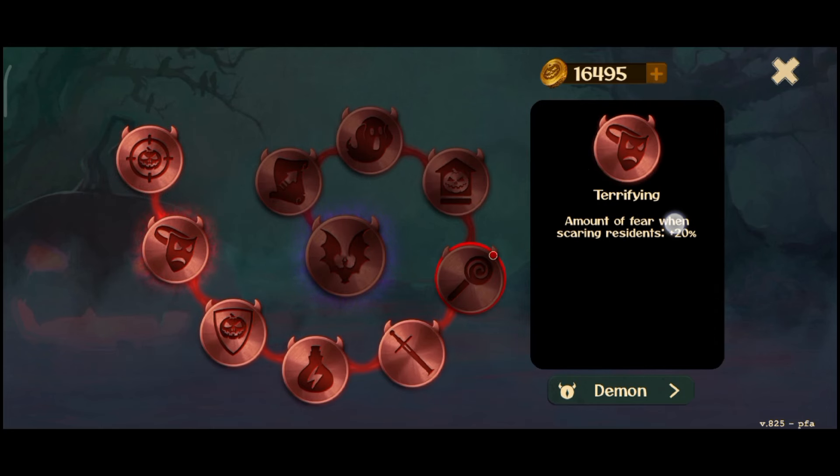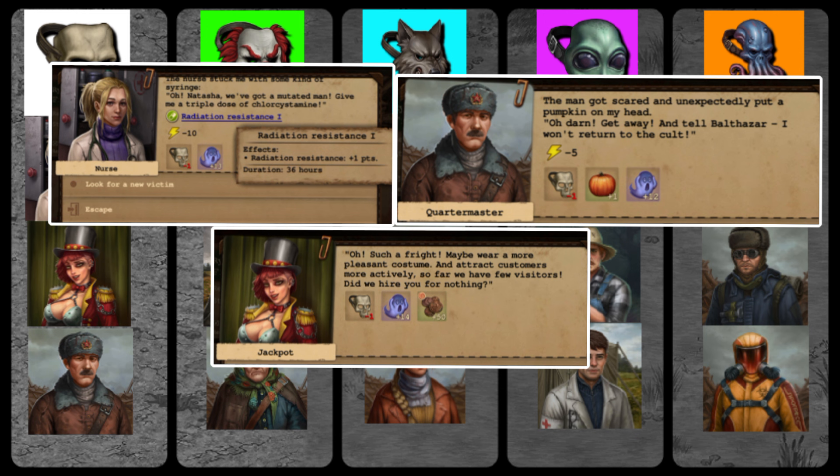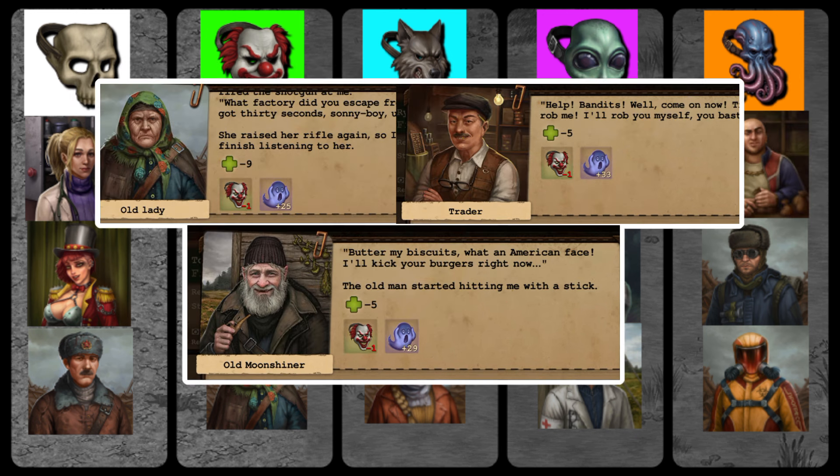If you already maxed your demon level, I recommend getting this perk. What's posted on the screen is the preferred mask you should use when scaring settlers. With this you can create your own combination — settlers like nurse, jackpot NPC, doctor, and quartermaster give rewards.